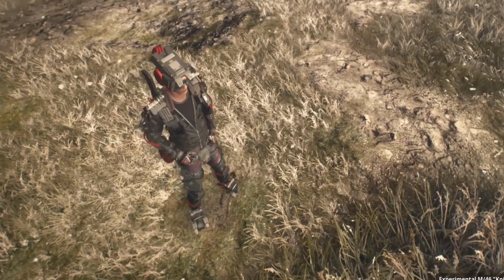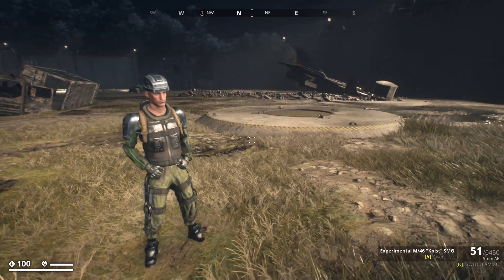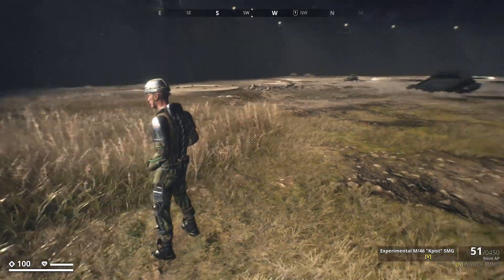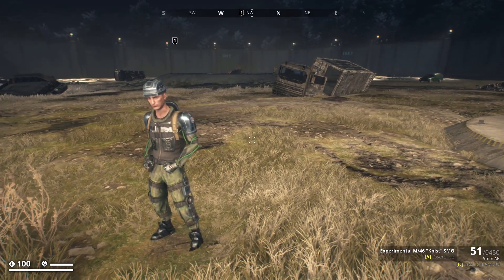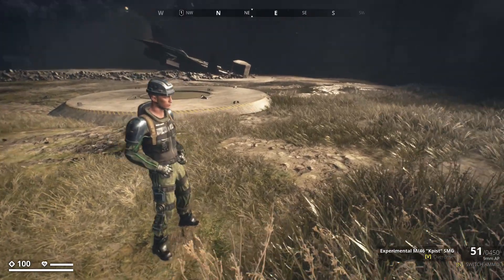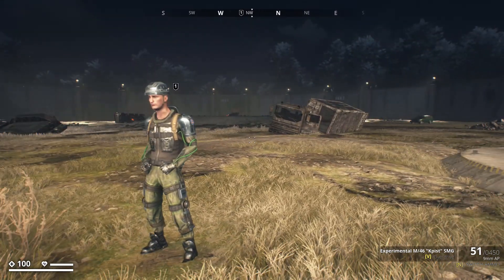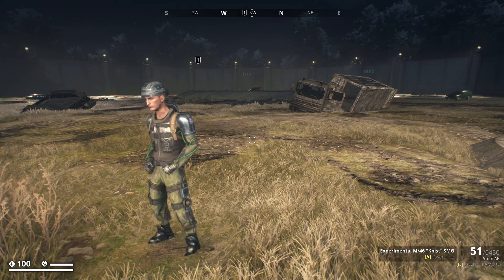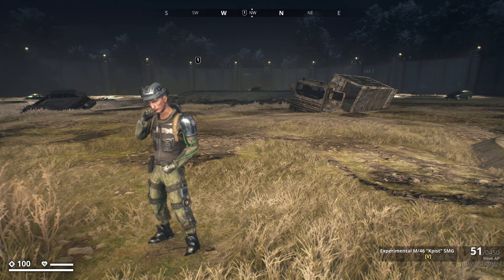We're starting off with the FOA Exosuit. You can get this from farming the Reaper himself. This is quite a cool outfit — it's nowhere near as cool as the hunter exosuit but it looks very military, sort of future soldier and enhanced soldier. It looks very futuristic for the time, like what the 80s would think something like this would look like.